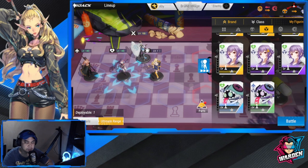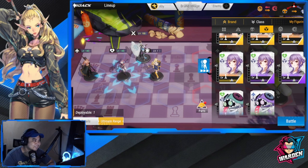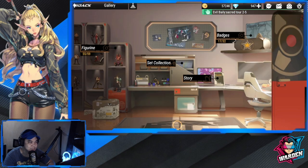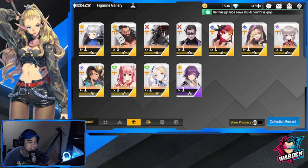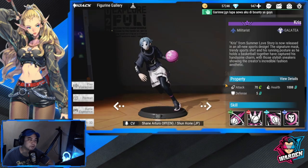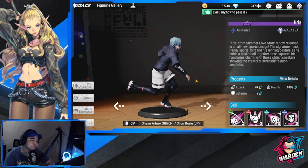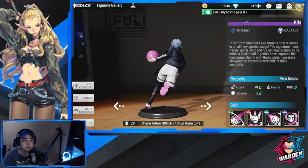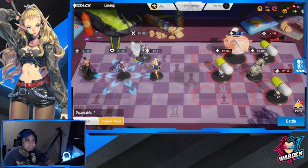The fifth member is Chris, who is actually very underrated. Chris is the basketball player with a mask. He can be a great component for your PVE team, especially against bosses, and rounds out the Galatea PVE lineup nicely.